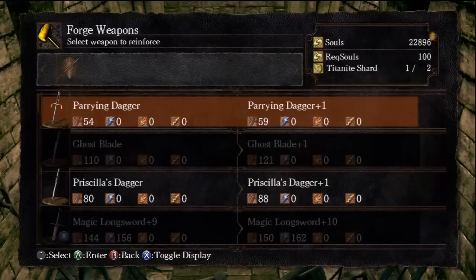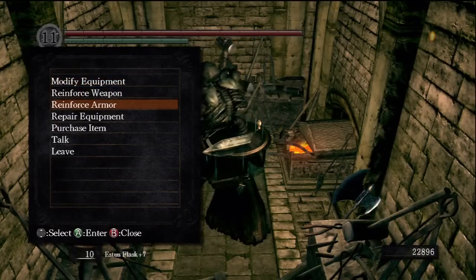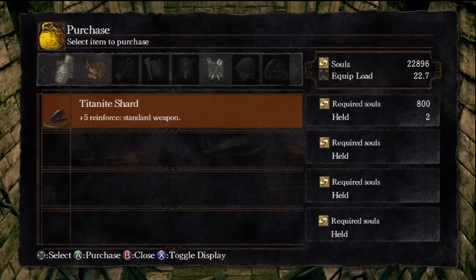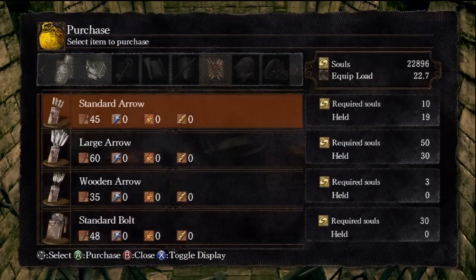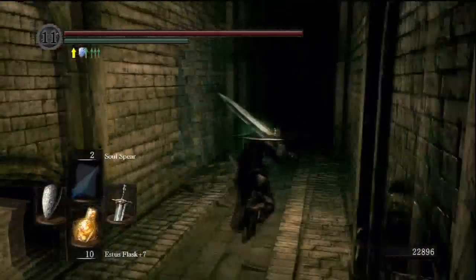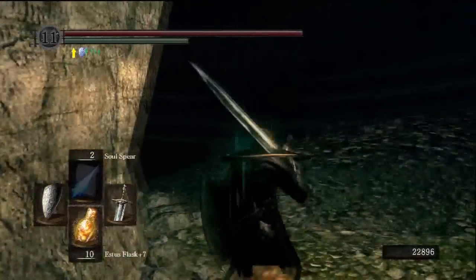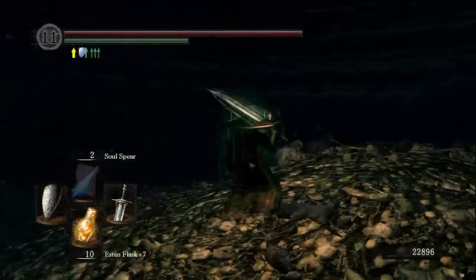I haven't got any fire weapons, but you can get fire or chaos weapons here. He also sells homeward bones and arrows and titanite shards, which aren't that useful. But here come the wagon wheels.